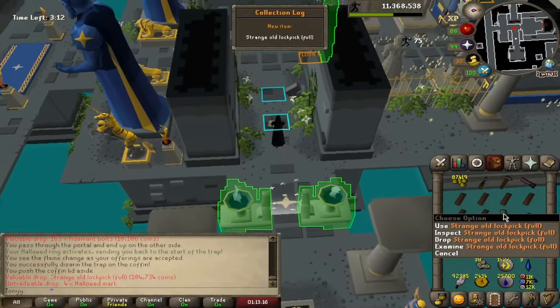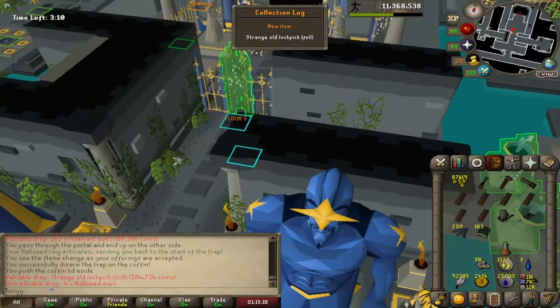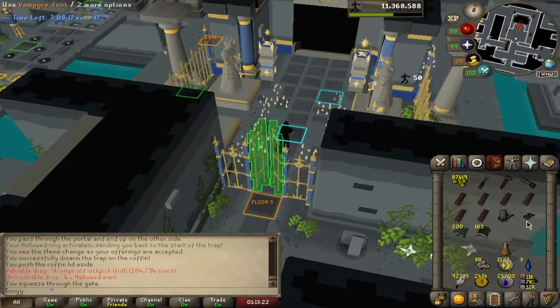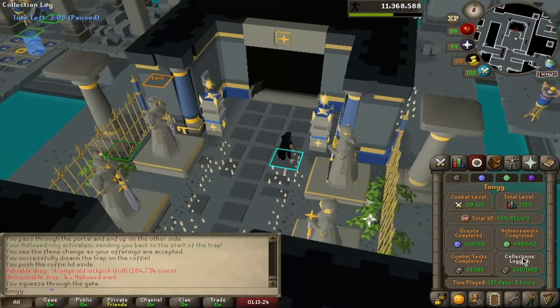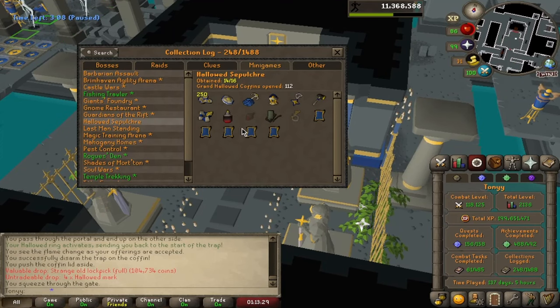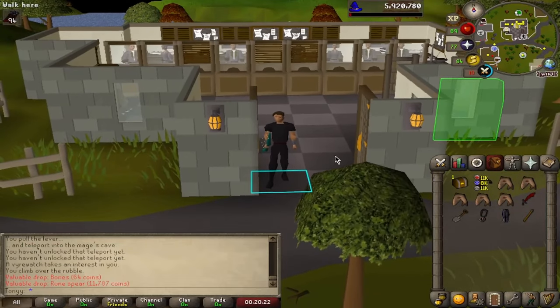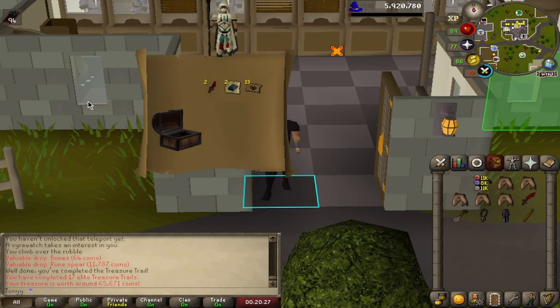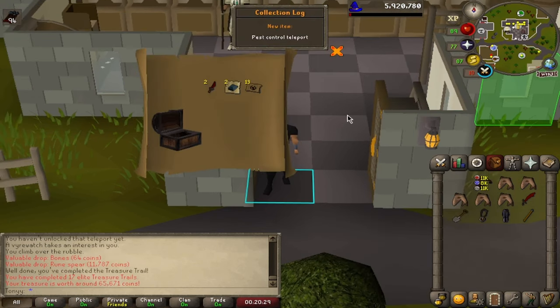Finally! Oh my gosh — I never thought we were going to get this drop. We have looted 326 chests. Looking at the collection log, we are just looking for the dark acorn and the beautiful ring of endurance. We don't even want to know how long it took to do this clue, but we have an elite casket ready to go. We'll take it, it's okay.